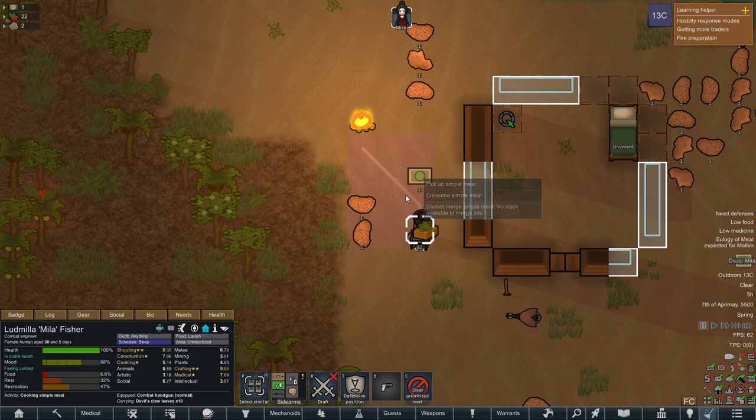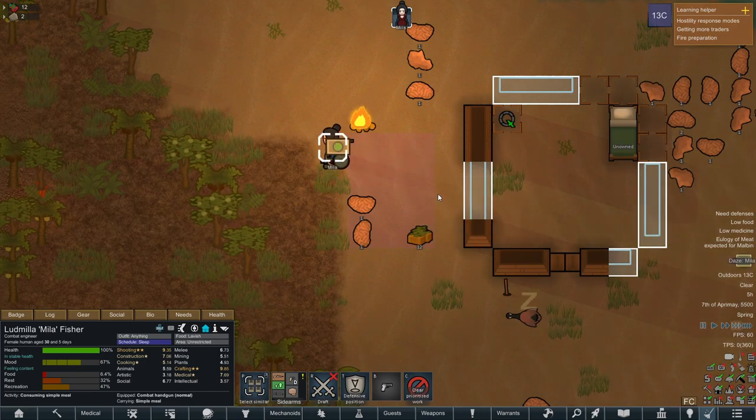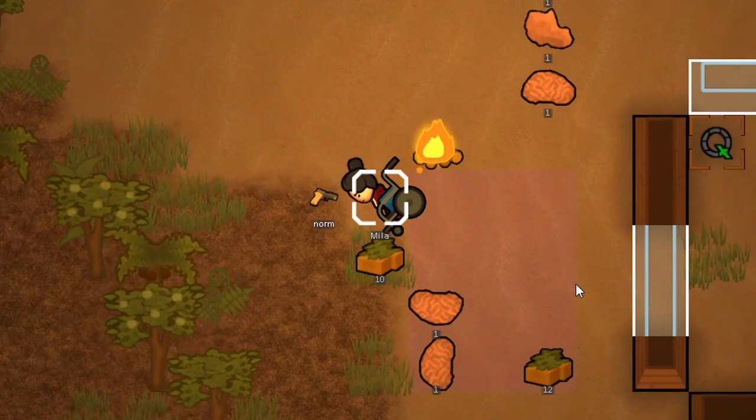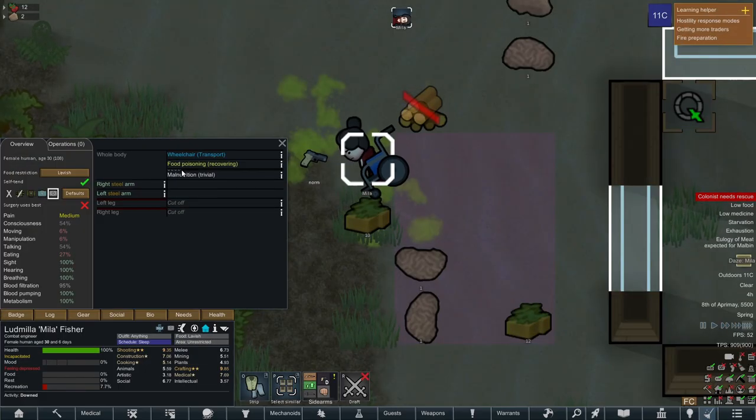After a few days of barely surviving, disaster struck. Myla was incapacitated from food poisoning. We had to wait it out, but in the meantime she was a free kill for any hungry animal or raider. Luckily, she recovered before anything tried to eat her.